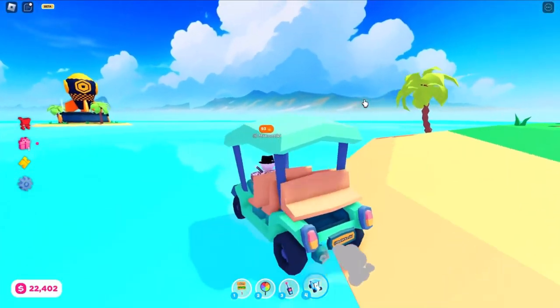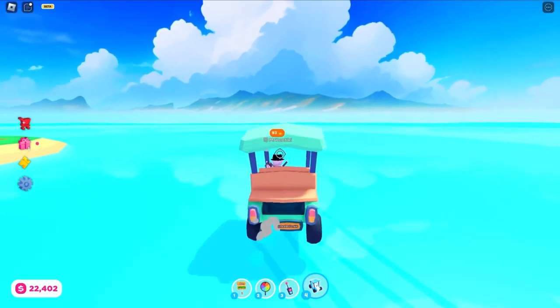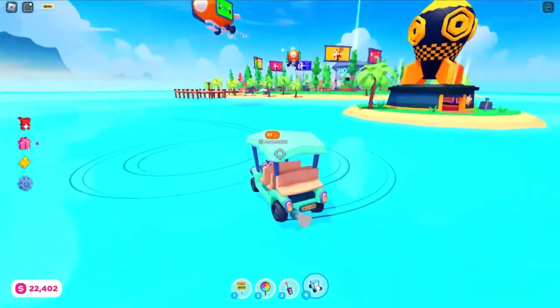The next thing this thing is able to do is drifting. I'm going on the water for that. If you hold down Shift, you will be able to drift on the water or on the land with this golf cart.